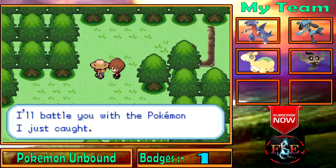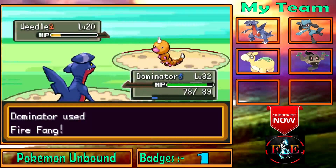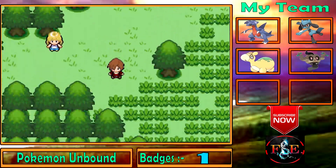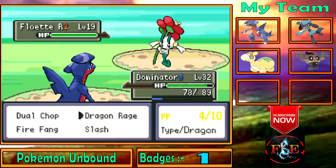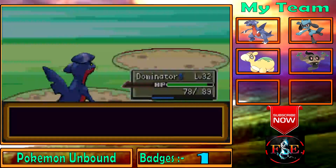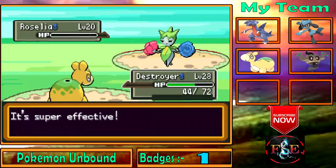I'll battle you with the Pokemon I just got. Yes — that will be an easy battle. Such a beauty. Why is a beautiful trainer like me out here? I don't know. Fire Fang — that would be awesome. Roselia — use Destroyer. Let's use the new Flame Burst attack. That's good.